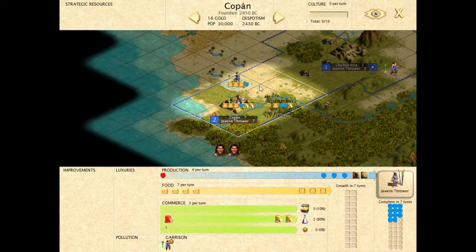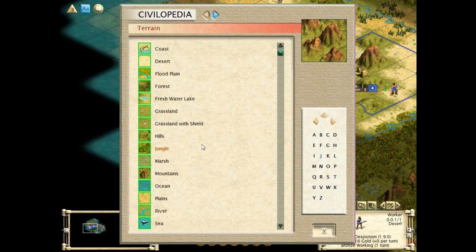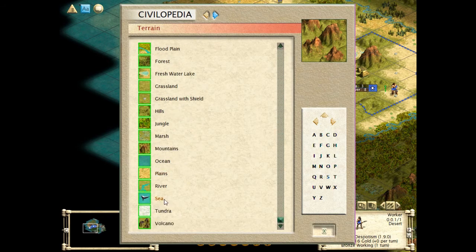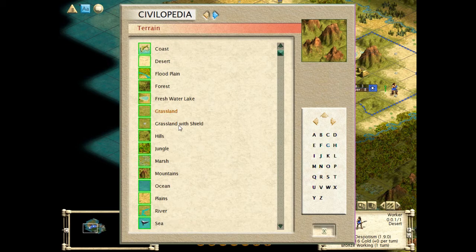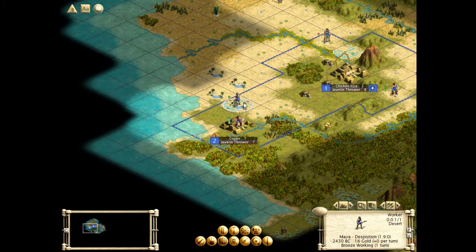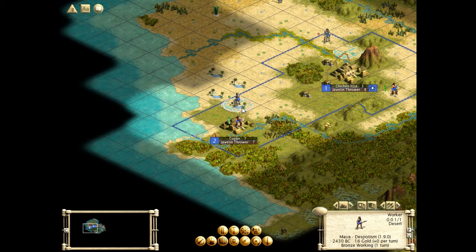Very good. Irrigation is only one food, right? Let's check. Well, those are not improvements, that's just basic terrain. Deserts produce nothing — basically with irrigation it's plus one. Not much out of that. You can technically get some use out of deserts being an agricultural civilization because we get extra food from it, but they're still pretty darn bad tiles.